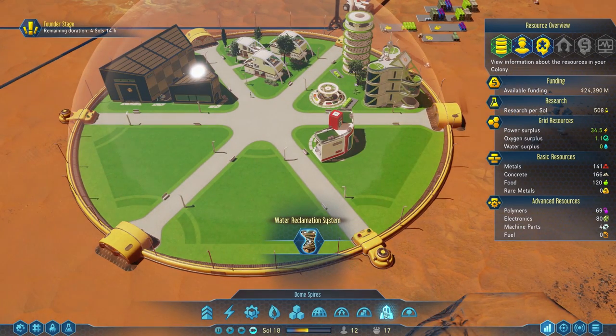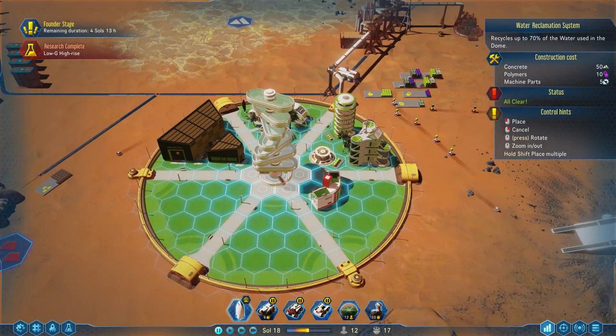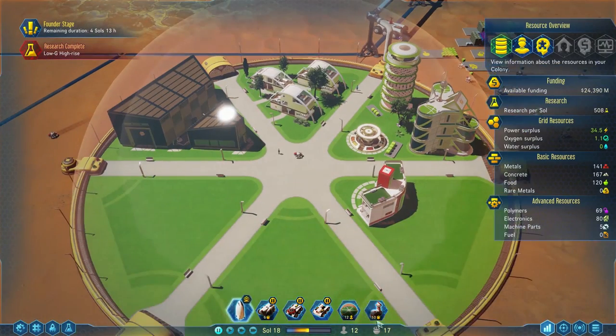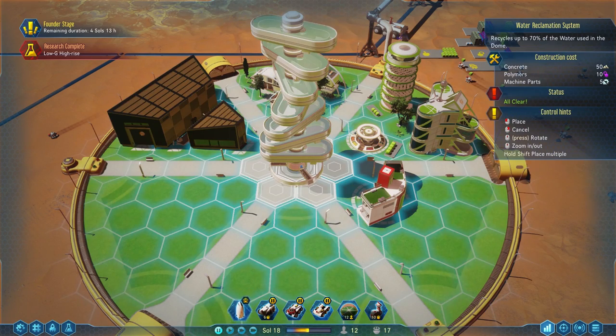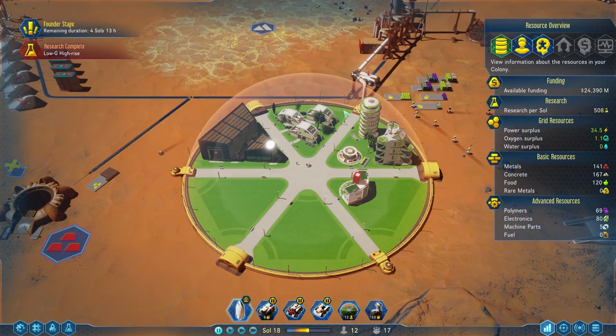We've researched our first spire. This is a category that wasn't there before — the dome spires building. Dome spires are buildings that go in the middle of your domes, and they do really special things. This is the water reclamation spire — it recycles up to 70% of the water used in the dome, so you need a lot less water. It does take a fair amount of materials to build, and it needs a total of six workers to get the full benefit. We really don't have the workers to do it. It's just so beautiful — it's hard to resist, but I will resist. I will not build it quite yet.